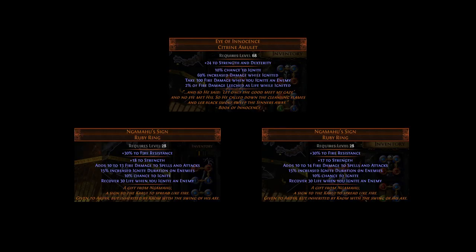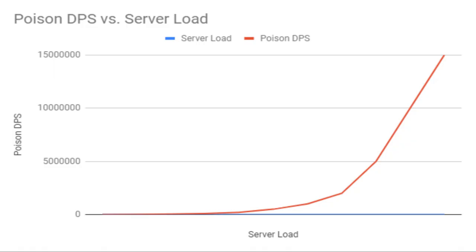As in the last build, we are utilizing an Eye of Innocence unique amulet and two Ngambahu's Sign unique rings to create and maintain a spellcast loop. While the last build achieved impressive poison DPS, most of it was locked behind what I will call the Crash Horizon.